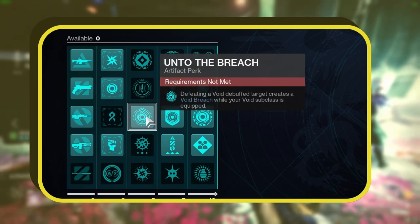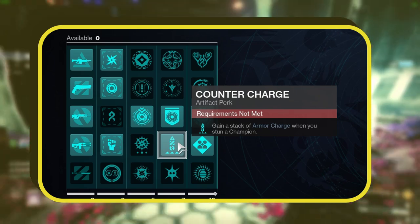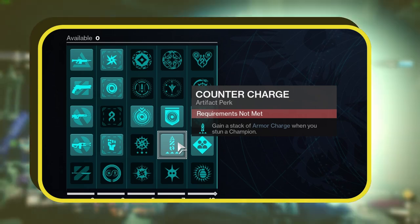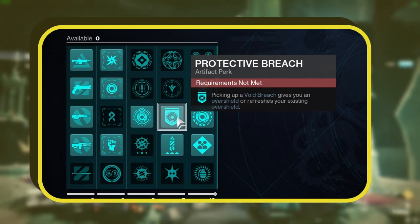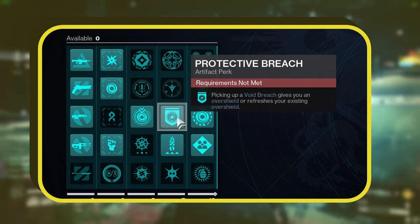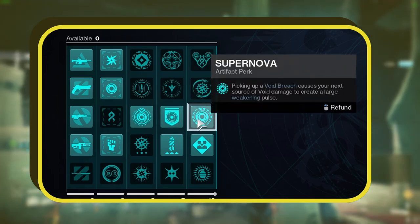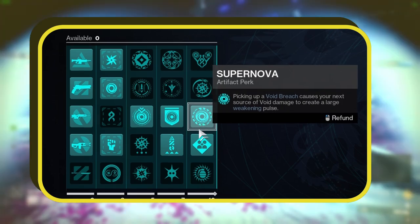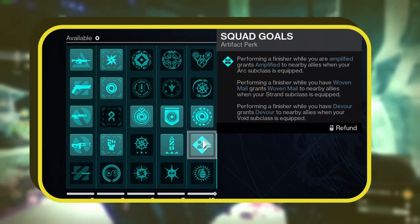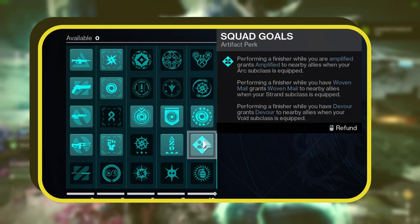Moving to the fourth column, we've selected the Counter Charge mod, which rewards an Armor Charge stack each time you stun a champion, and the Protective Breach mod, which provides an overshield or renews your existing one whenever you collect a Void Breach. In the fifth row, we've chosen Supernova, which triggers a large weakening pulse from your next source of Void damage upon picking up a Void Breach. We're also including Squad Goals — executing a Finisher while Devour is active imparts Devour to nearby allies when your Void subclass is equipped.